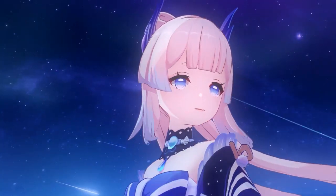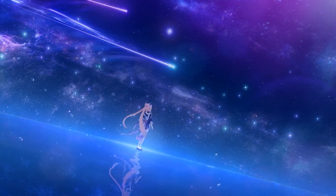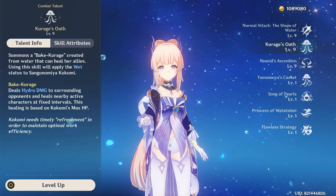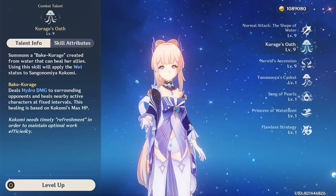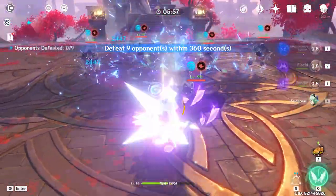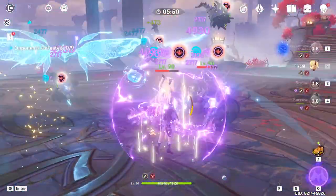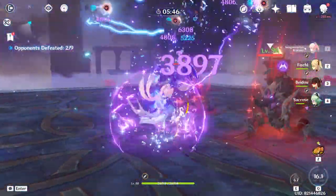Since Kokomi was already released and this is her first rerun, I will only mention briefly her skills and talents for the new Genshin players. Her elemental skill will create a jellyfish that will deal hydro damage and heal nearby active characters based on Kokomi's max HP. The jellyfish will have a fixed location — once you use it, it will remain in that spot for the entire duration. You could say this is the only bad thing about her elemental skill.